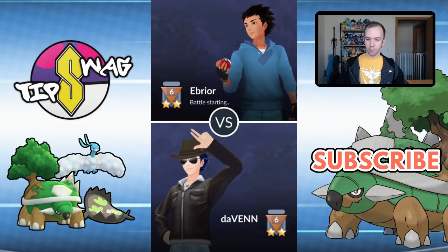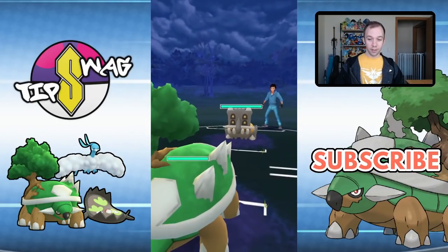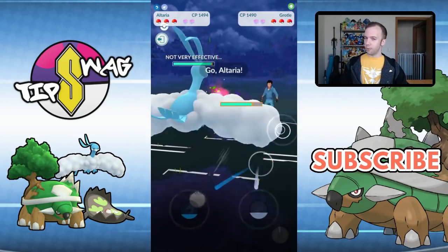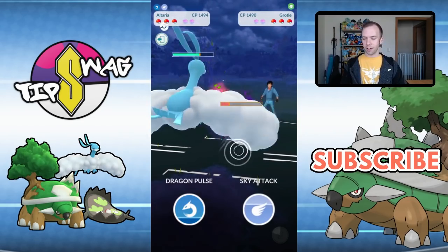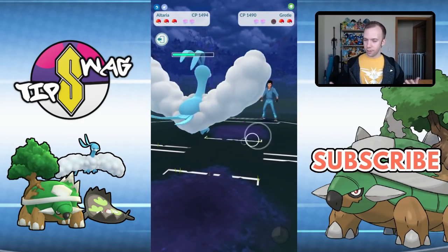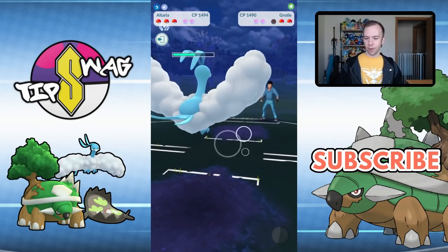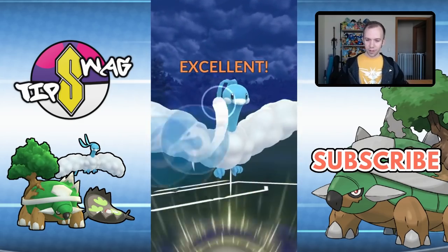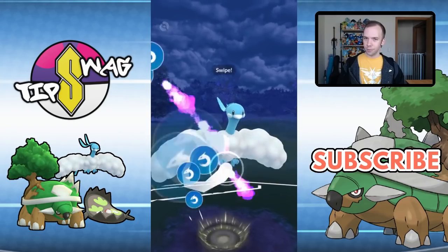Next up we've got Ebrier, leading in with the Bastiodon. This team might just be the infamous Grasshole Core. Flying type Pokemon in the back to catch the Grass type swapping — easily done. But that's not why the Grasshole team is so good. The reason why it's so good is that once you do that, in comes Bastiodon. Bastiodon does not care about Altaria — you can throw whatever you want at it, it doesn't matter.